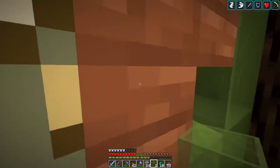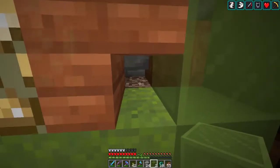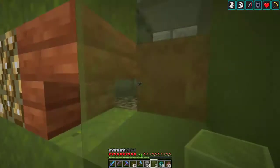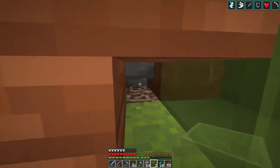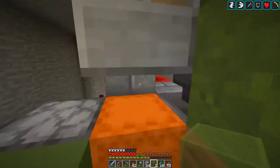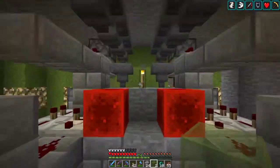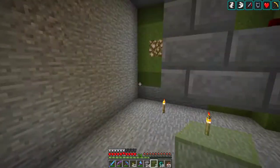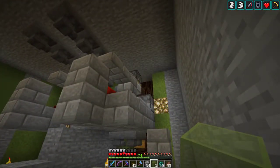That allows us to get up here and check on our shulker box if we need to. That soul sand is in case it pops anywhere else — like right here under the hopper — it'll still get sucked up. Let me play around with finding a little bit of space for the sorting system that we've already used a couple of times in this series.